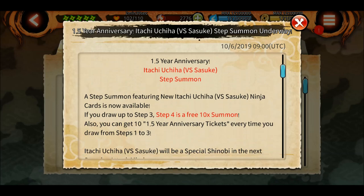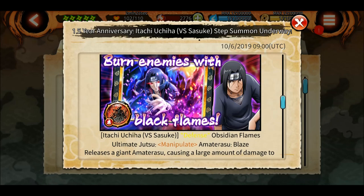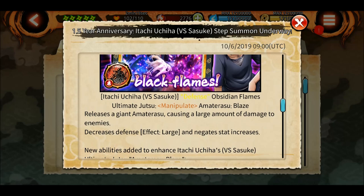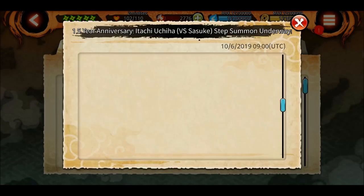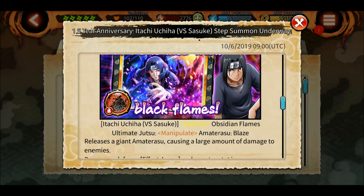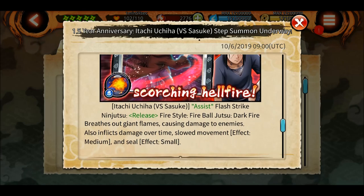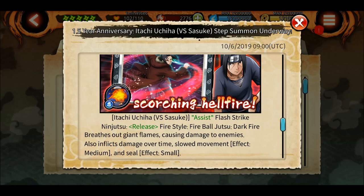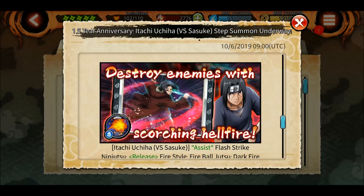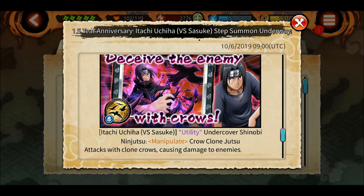We have the rekit step-up summon: steps 1, 2, and 3 are 500 shinobites each, and step 4 is a free summon just like before. The ultimate jutsu is Mangekyo Plate — it's a giant Amaterasu causing large damage to enemies, decreasing defense and negating stat increases. Another jutsu releases giant flames causing damage, infecting damage over time, slow movement, and seal — pretty great. The third is crow clone jutsu, attacking with clone crows.